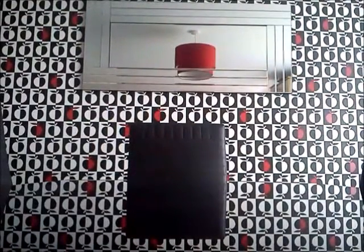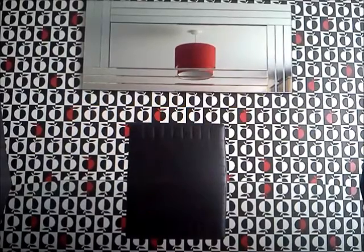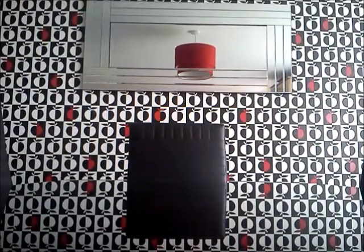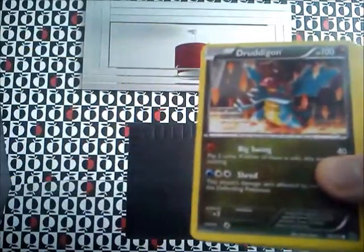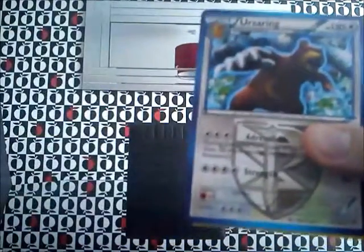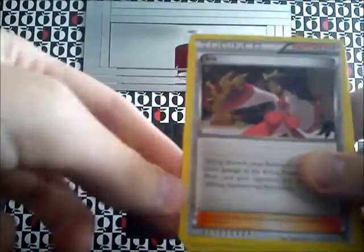So yeah, I'm hoping for a Genesect. Card checkables: okay, three, then two. First card you'll see is a Golat, which is pretty cool actually. Trudgeon, if I pronounced that right. Muna. Axu. Shaomet. Suring — Plasma version. Iris Supporter card. Fracture.